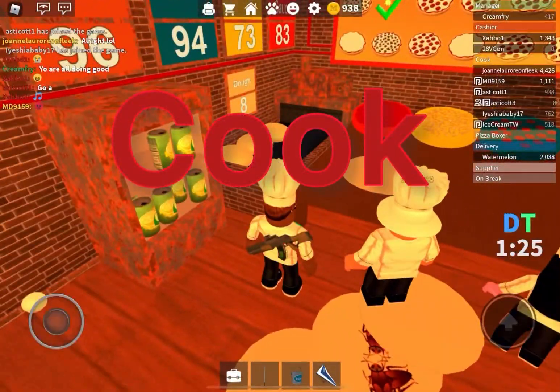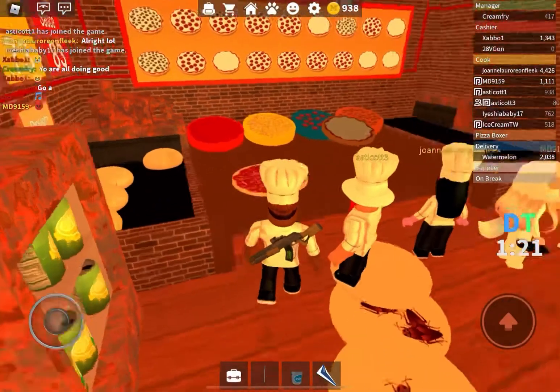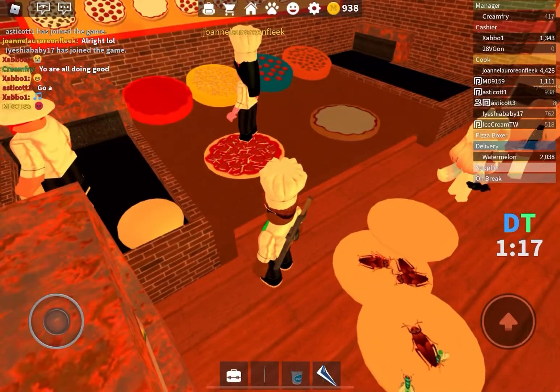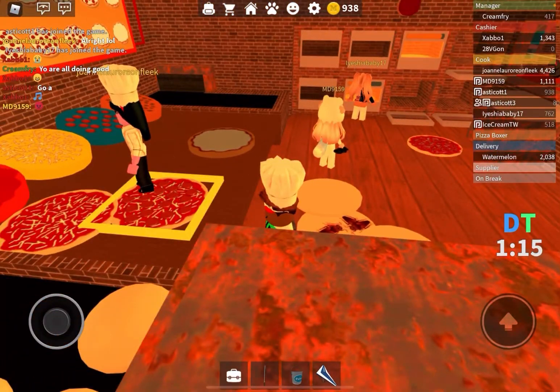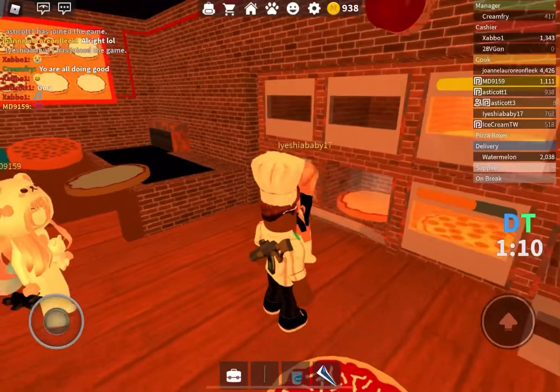Next up is the cook. You can cook pizza — what you want to do is grab a dough, put the sauce on it, then drag it over into the oven and close the oven and it will cook. Then you slide it onto the conveyor.